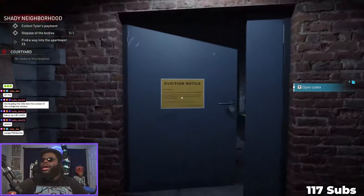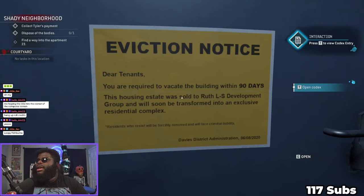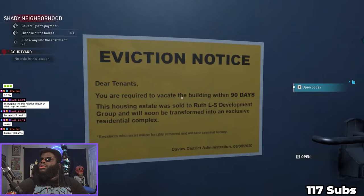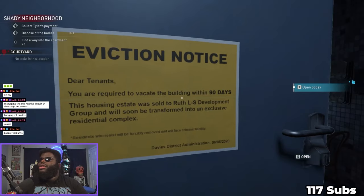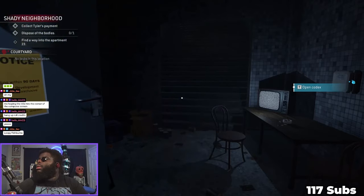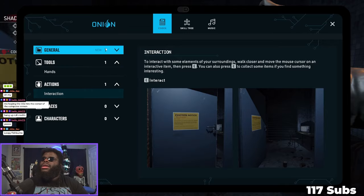'Dear tenants, you are required to vacate the building within 90 days. This housing estate was sold to Ruth LS Development Group and will soon be transformed into an exclusive residential complex.' Oh, T to open the codex - what do I got here? Interact with some - oh yeah, I just did that. Onion.